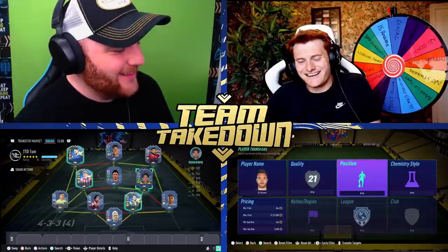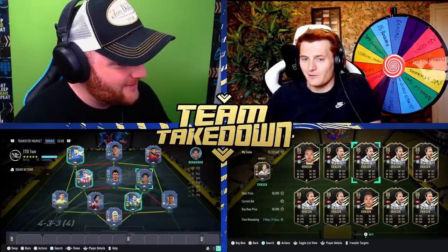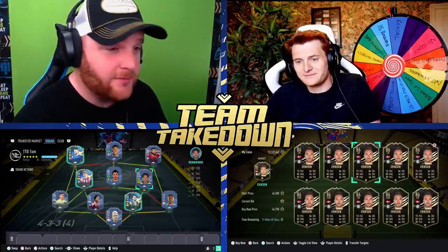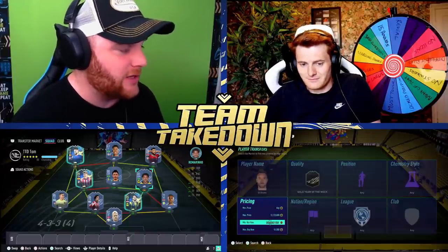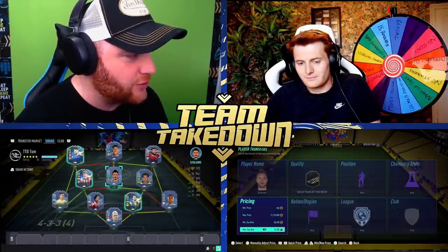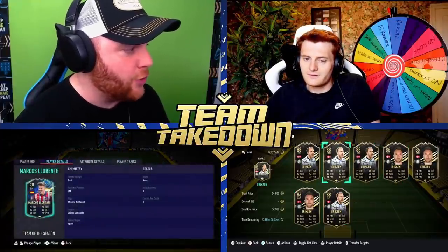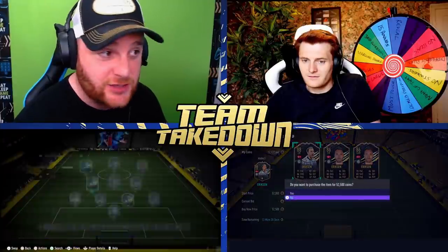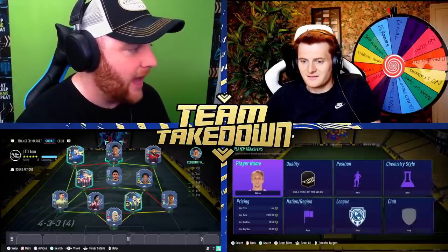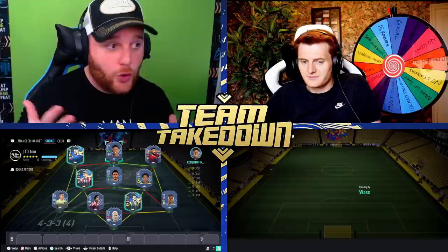El Muhammadi from Aston Villa was used because of the Salah link at right wing — as soon as Tom started talking it became clear. Romerino linked via Giuliano who plays for Al-Nassr. Then Marcus Llorente, going with the Atletico theme all down the left-hand side, plus Salah. Coins were tight so it was hard to build, but that's the squad.